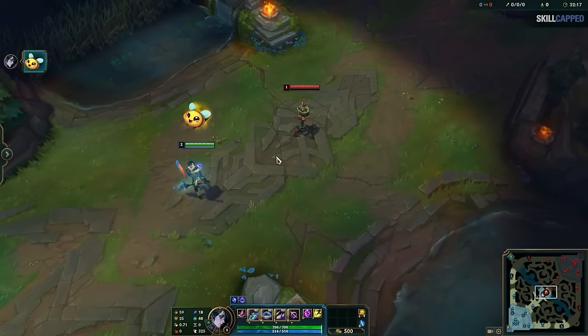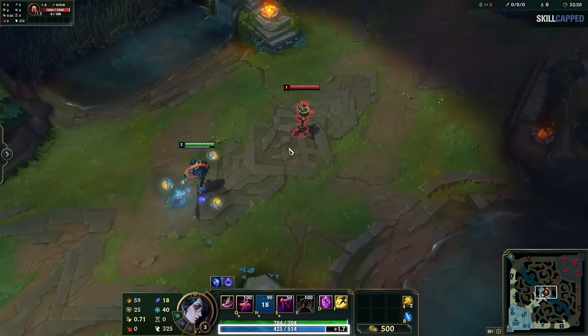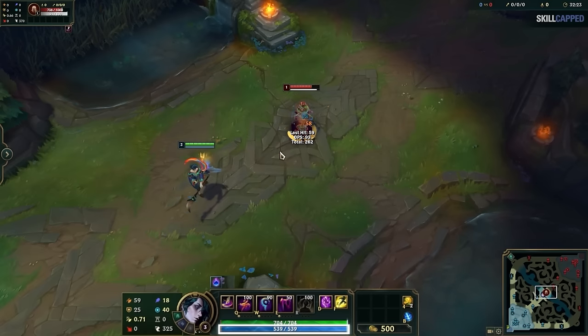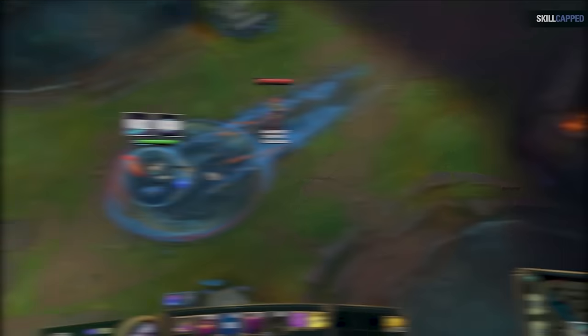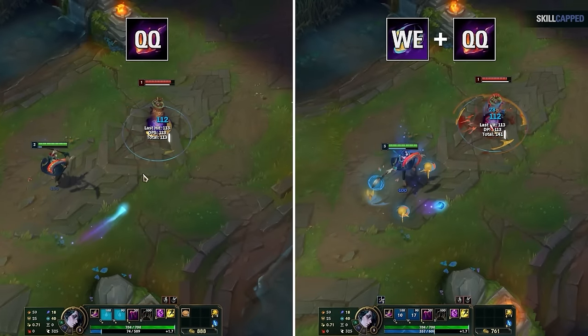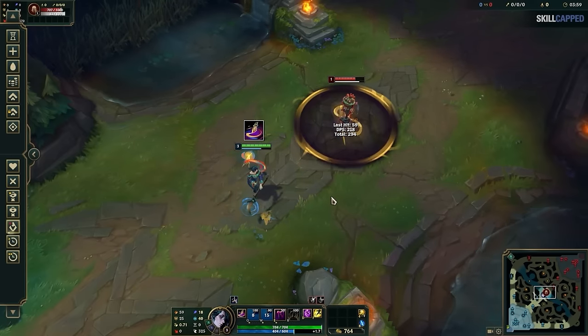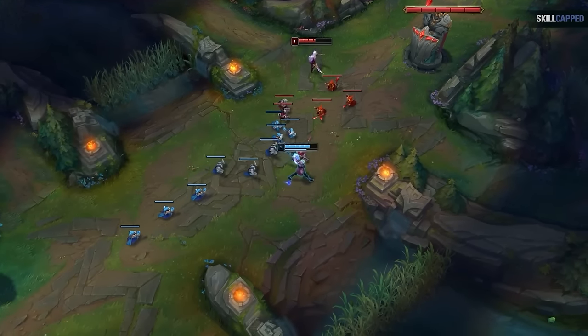Now let's move on to his W spells. In lane, you pretty much only ever want to use his WE. This is because his W has a steep mana cost, but you'll actually gain more mana back than it costs with WE. If you try to use other W spells in lane early on, you're practically guaranteed to run out of mana. On top of that, your WE makes both your auto attacks and abilities apply bonus damage, and auto attacking with it counts as a second damaging ability, allowing you to activate your passive.